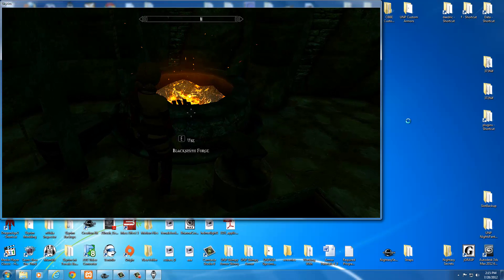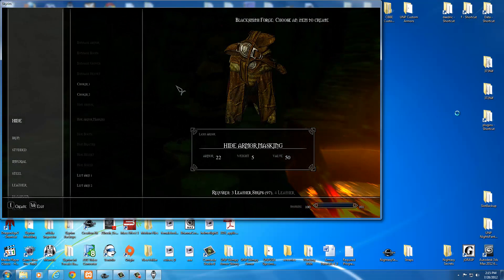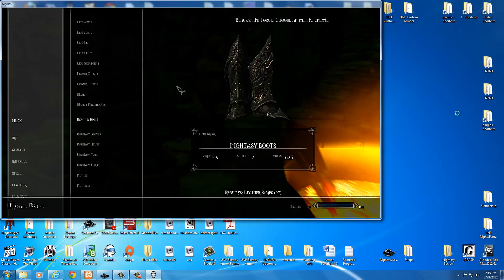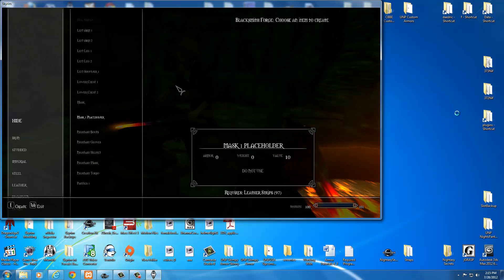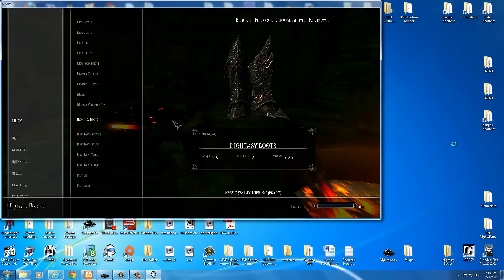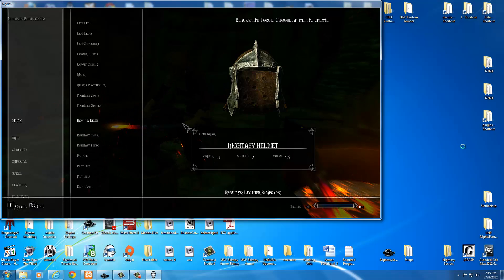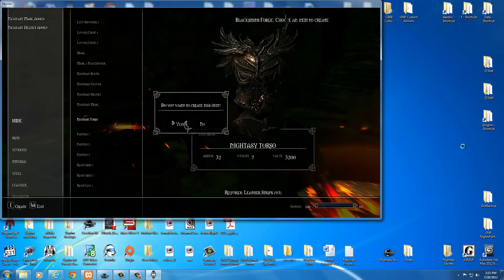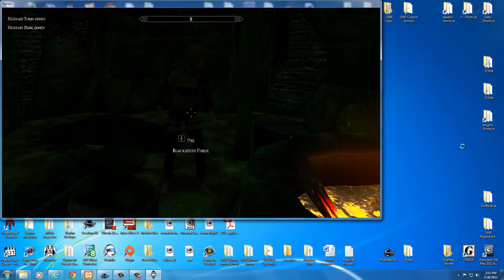Here I am at the forge. I typed COCQASmoke and ran over to the forge. I'm just going to see if my armor is in here. It should be called Nidase. There they are — Nidase boots, Nidase gloves, Nidase helmet, Nidase mask, Nidase torso. I'm just going to craft each one. I set it up to only require one leather strip — that's what I always do, especially for testing. You can change what it requires to craft later by going in, changing it, and resaving.